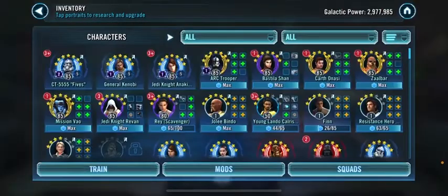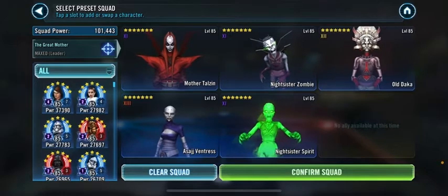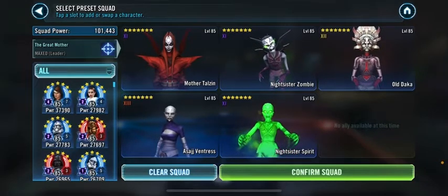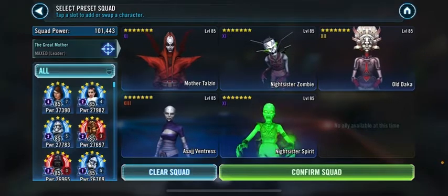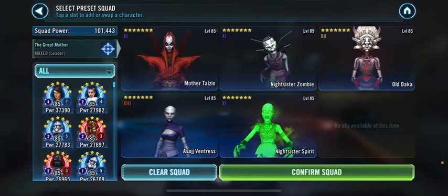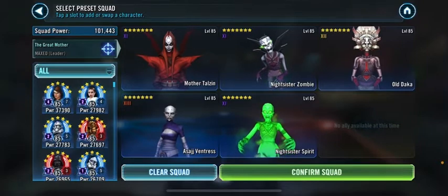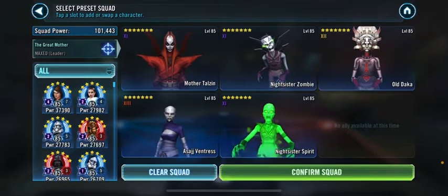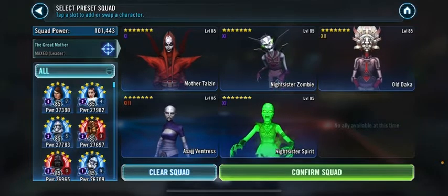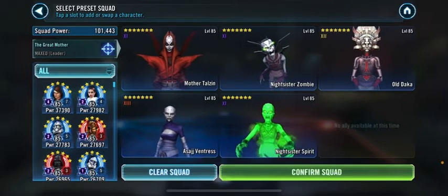For Night Sisters, Talzin always has to go first. Every time there's a mass assist, Talzin goes first, Zombie goes second which puts Tenacity Down, then Daka goes for the mass assist and Spirit. Another reason you want Zombie there is if someone does a big AOE and two people die, Zombie gives off two revives — it'll revive Daka and revive Talzin. As long as Daka stays alive, you have a chance.